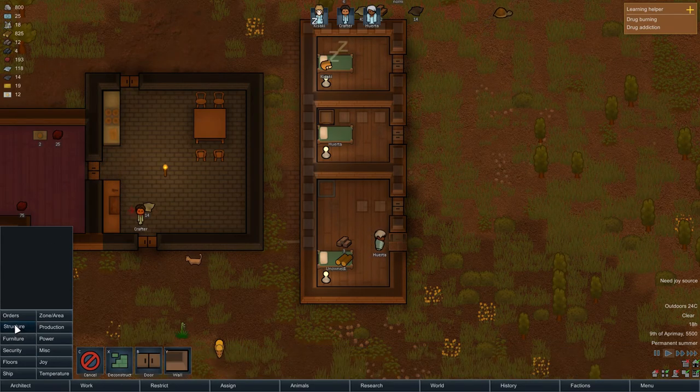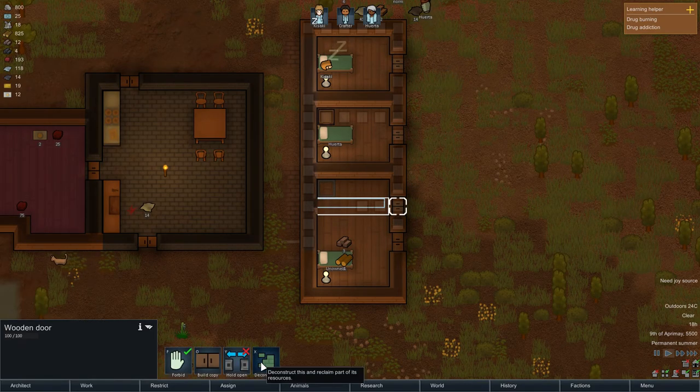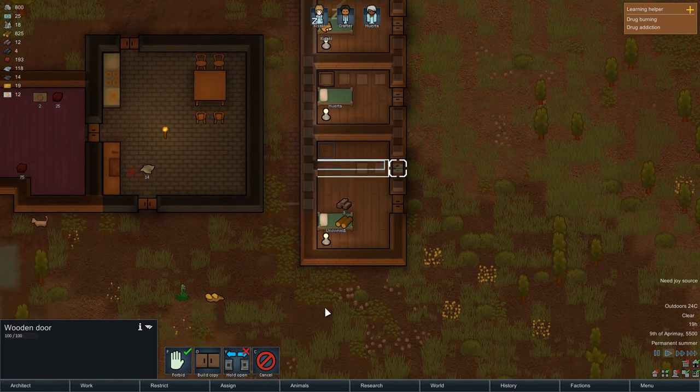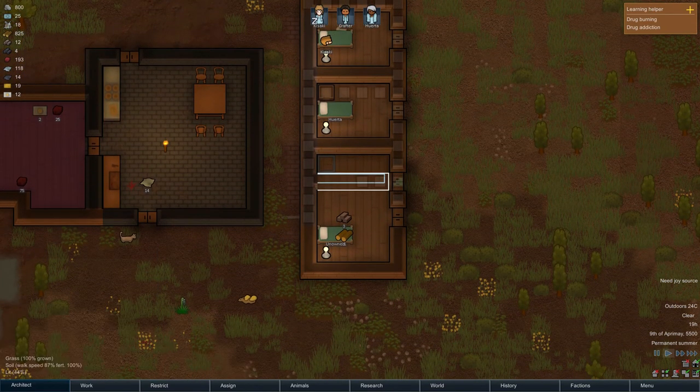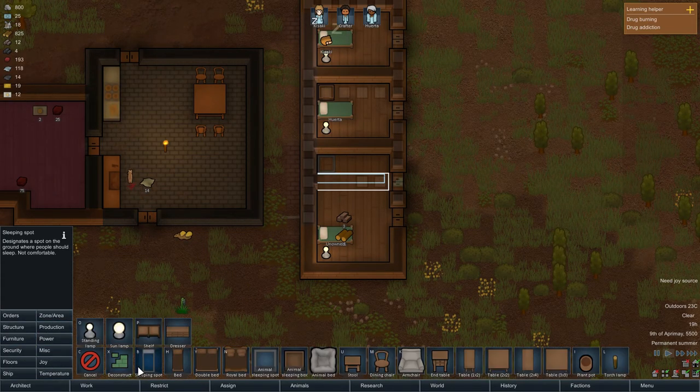Now that he has done that, we can now make this wall and deconstruct that — there we go. So that's now one better bedroom. We'll get some joy stuff going on as well and furniture — eventually like chairs and stuff like that, and a table.